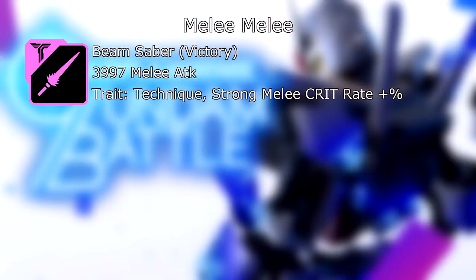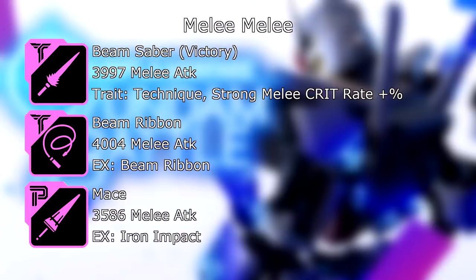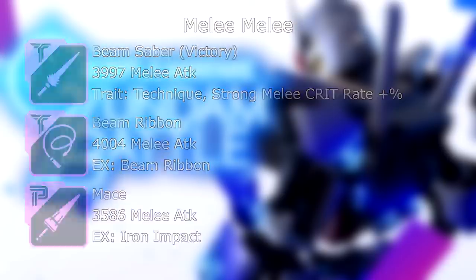Now on to the melee slot for melee builds. You have the Beam Saber from the Victory Gundam: 3,997 melee attack, and its trait — if your Machina's technique, your strong melee crit rate is boosted by a percent. Then the Beam Ribbon from the Noble Gundam: 4,004 melee attack, and its EX skill, aptly named Beam Ribbon. And lastly, the Mace: 3,586 melee attack, and its EX skill is Iron Impact — very handy to have as a pocket heal among other things for a melee kit. I did use to say that heals weren't very useful, but with the rebalance to arena health, heals can actually make or break, especially in a 3v3 setup. I've run into arena fights where someone just has a bot set to heal and only heal — it is very annoying to deal with, but it is a strategy and it clearly works.